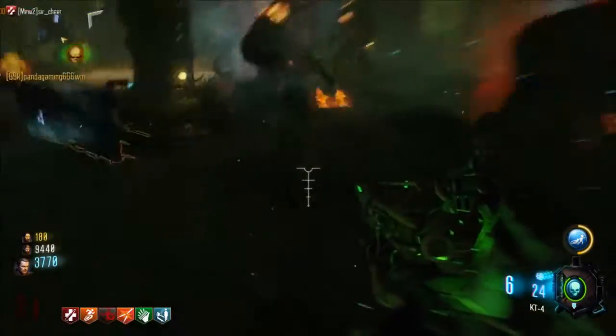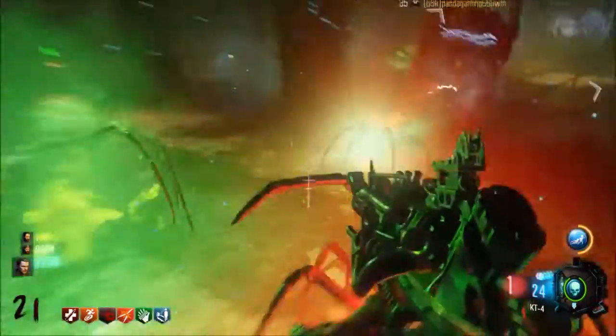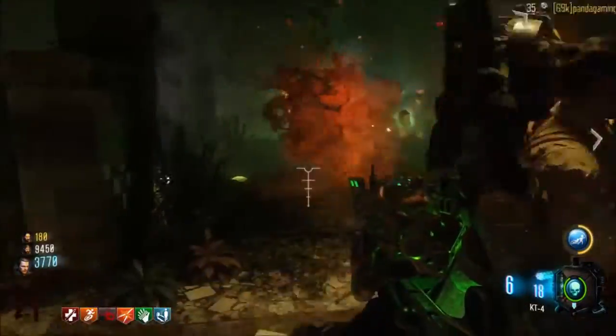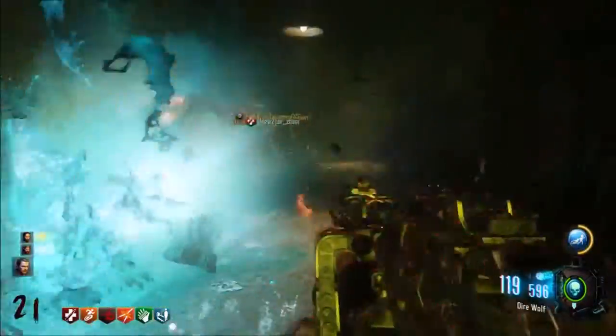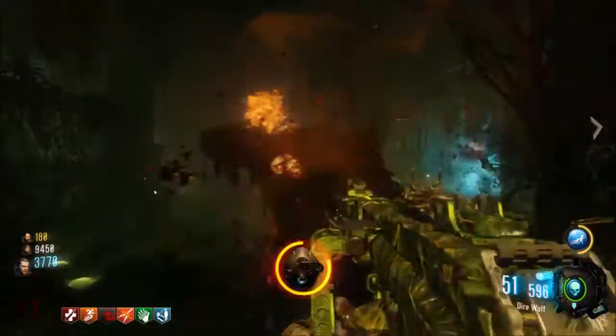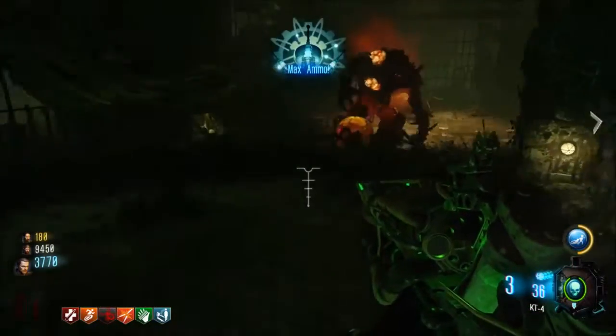I've decided to leave out The Giant because it's not really an easter egg. There's a quest where you shoot a thing and it gives you the Annihilator as a reward, and it does give you a Gateworm in Revelations. But I'm not going to count it because it's not that long a quest. So without further ado, let's get into the video.